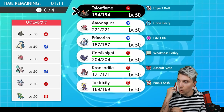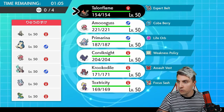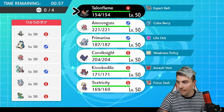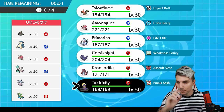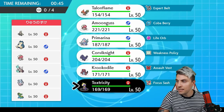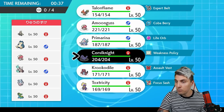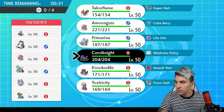First opponent has Dusclops, Snorlax, Amoonguss, Alolan Marowak, Hatterene, and Gastrodon — a pretty heavy trick room oriented team. The bad thing is we cannot Taunt Hatterene if they go that route. Toxtricity has a very hard time here especially with Alolan Marowak and Gastrodon.